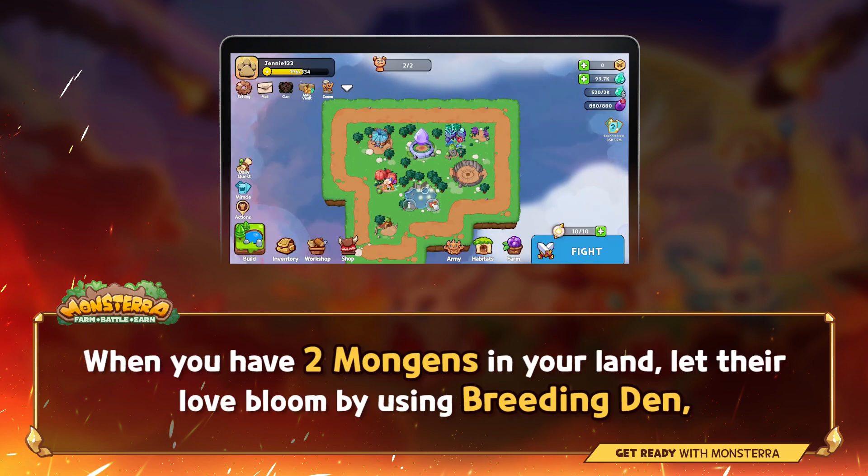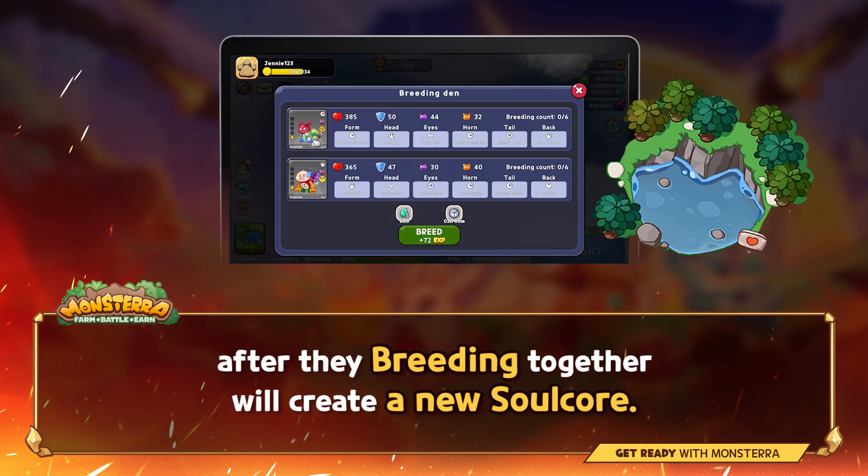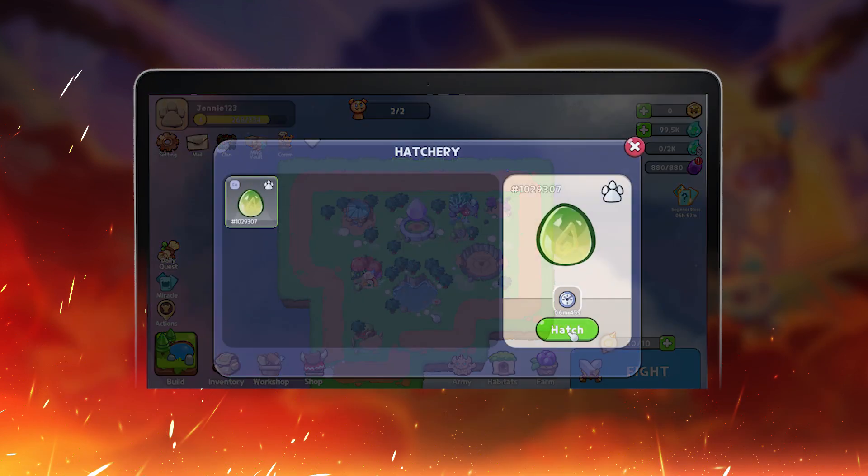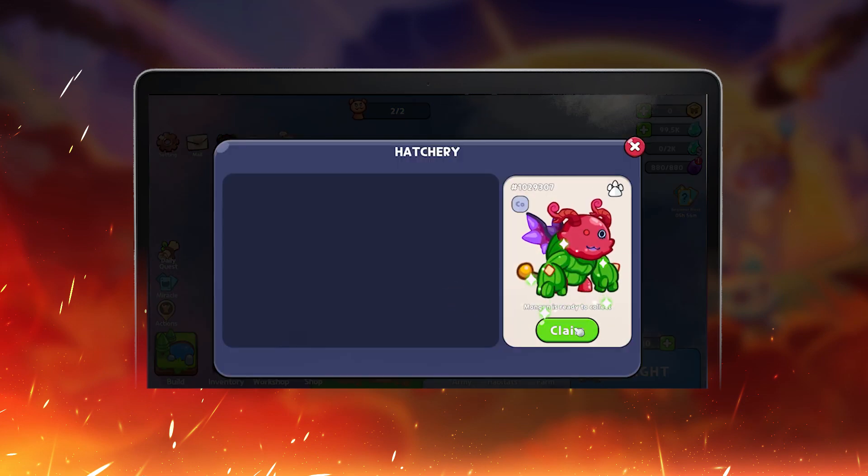When you have 2 Monkjons, let their love bloom by using breeding dance. After they breed together, it will create a new Salcore. When you have the Salcore, repeat the steps above to create a new Monkjons.